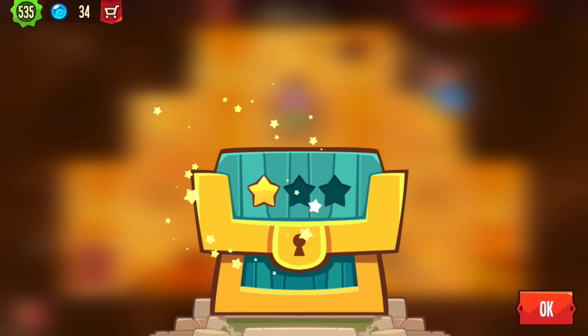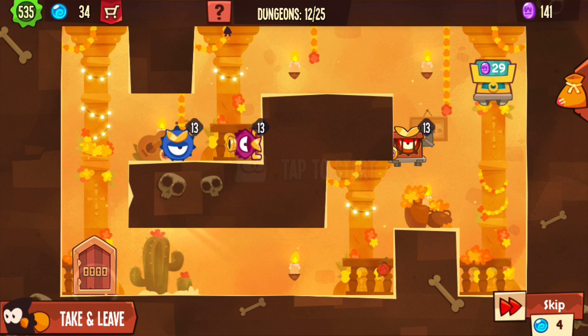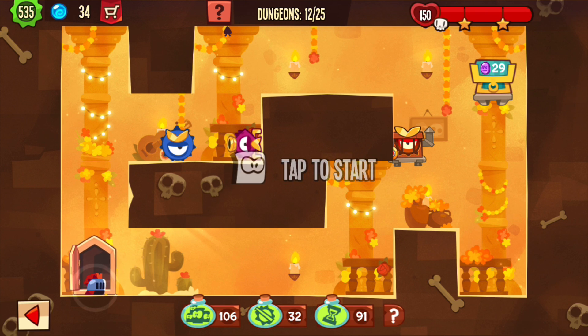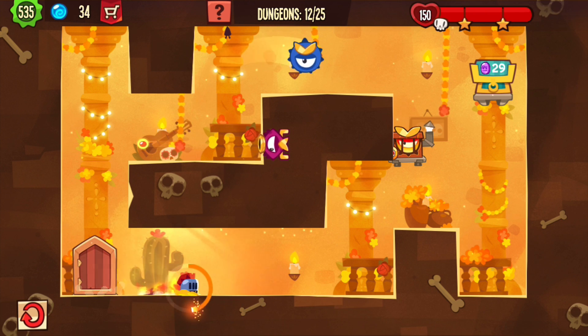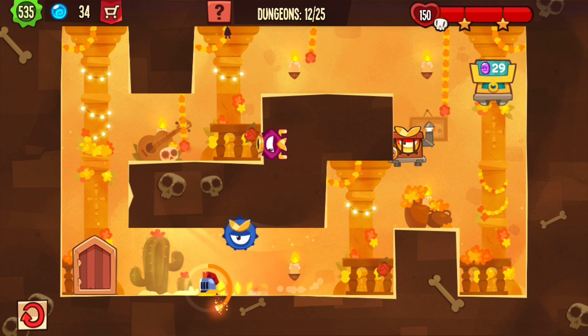Oh yeah! It works! I thought it would be way more complicated. 10,000! So now we got a total of 17,000. We only got two traps. I wanted to enable slow motion — nonetheless.